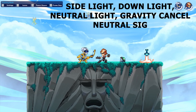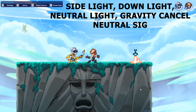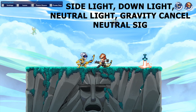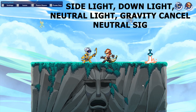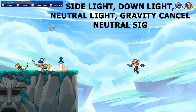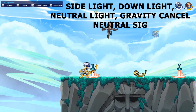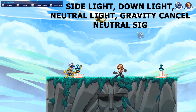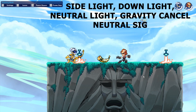Alright, so this next one is a little bit harder than the last, but it's good for some nice damage. It's the side light into down light into neutral light into neutral signature. This one is good for damage. You can use it when they're really low on health, because you hit them too far away with the neutral light. But if you want to do some good damage early on, this is the combo for you.